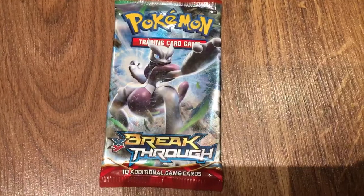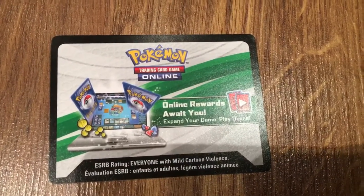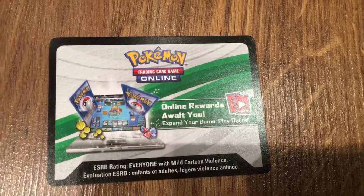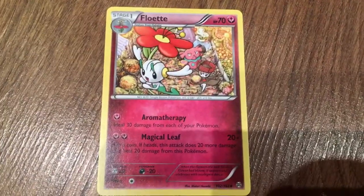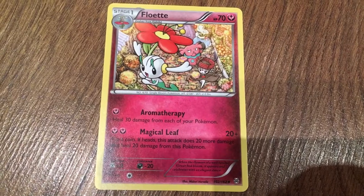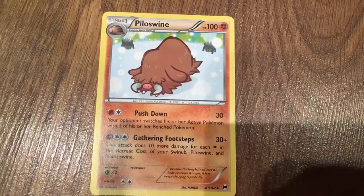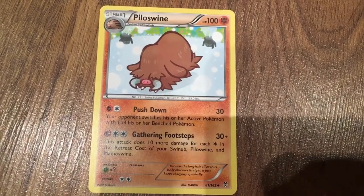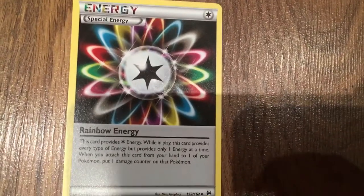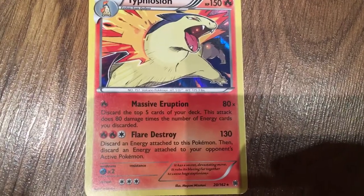We're going to start opening the packs, starting with the Breakthrough pack. We will give you all the codes that we got at the end of the video, so watch till the end. We got a Floette — it has moves Aromatic and Magical Leaf. We got a Piloswine — it has moves Push Down and Gathering Footsteps. We got an energy card, it's Rainbow Energy. We got a rare Typhlosion — it has moves Massive Eruption and Flare Destroy.